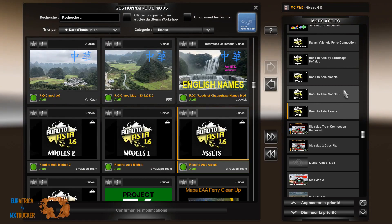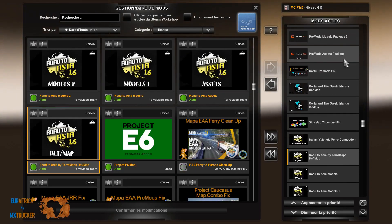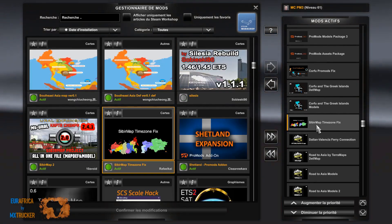Road to Azure Assets: Model 2, Model, DEF and Map, version 1.6, and we will use the Dallin-Valentia ferry connection. Then on top of that, Cyber Map Time Zone Fix.